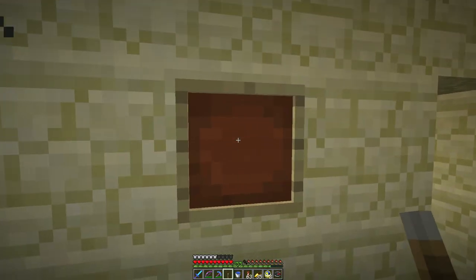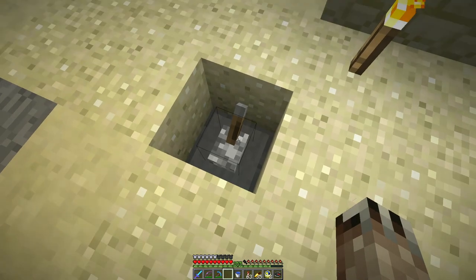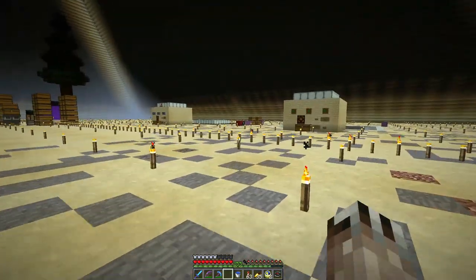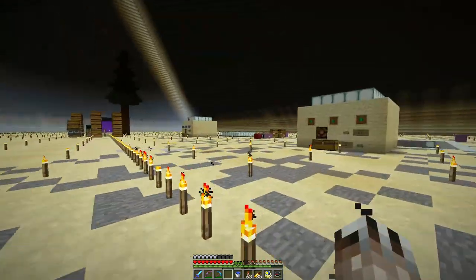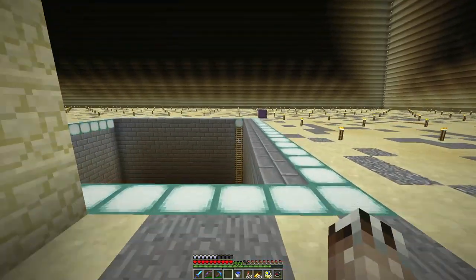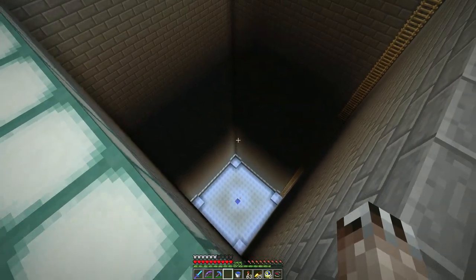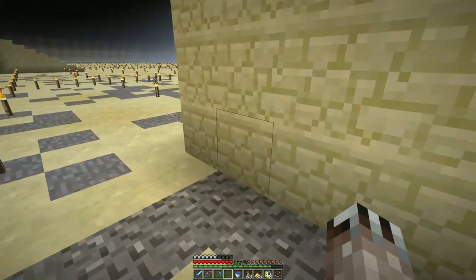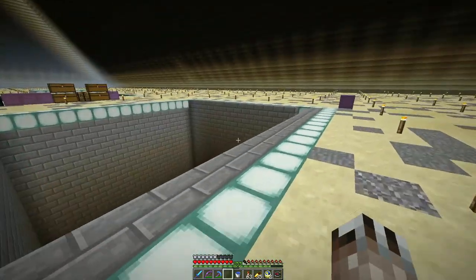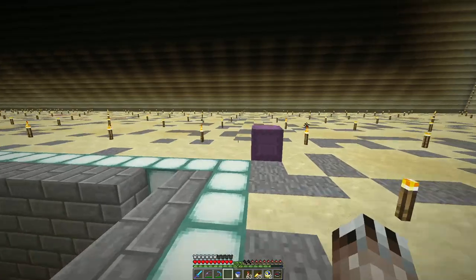Let me hang up my house key and close the door. So what are we doing today? Oh look, they're multiplying. I've got another single chunk farm here and it's a cactus farm. I've built a couple layers but I'm going to build a layer here to show you what I'm doing.